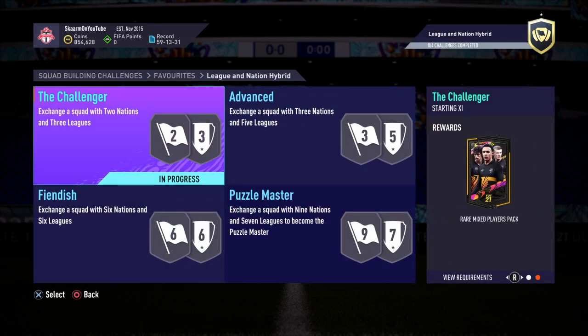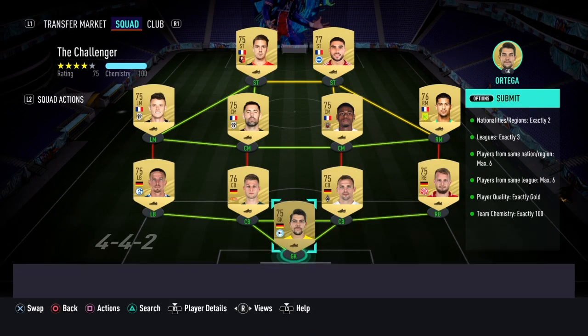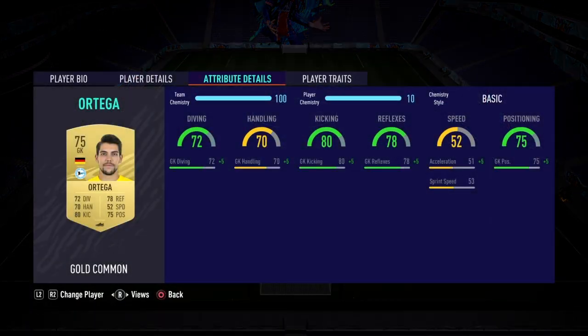The reward for completing this SBC is going to be a rare mixed players pack, so I really don't expect anything too great. However, it does get me one step closer to completing the entire League and Nation Hybrid SBC, so it's definitely worth completing. This is going to cost you guys 4,000 coins to complete, no loyalty required, and here are the players I used.